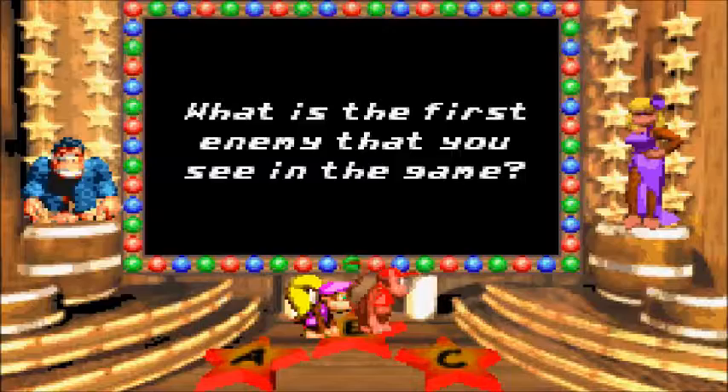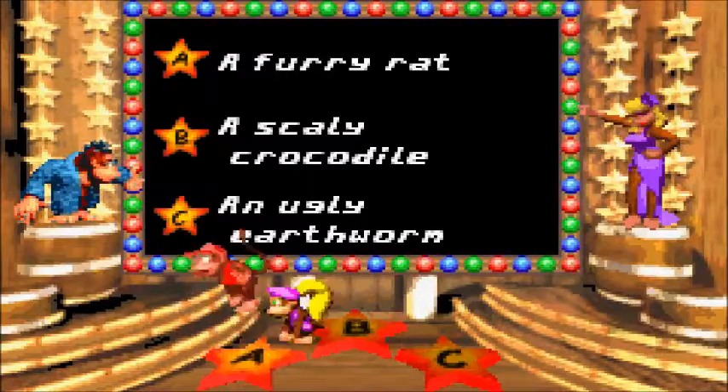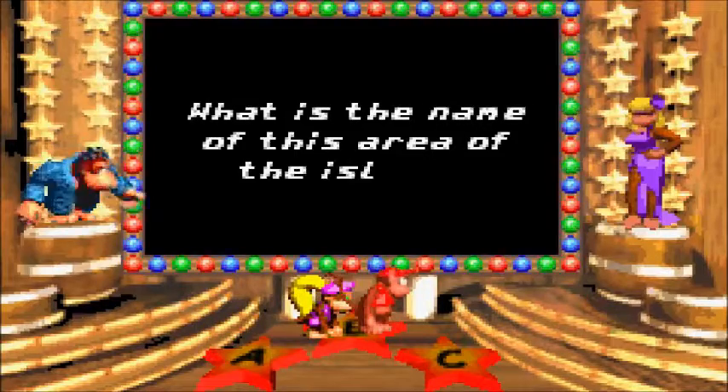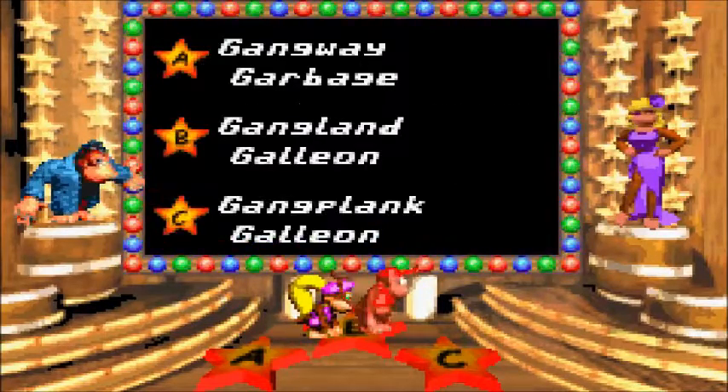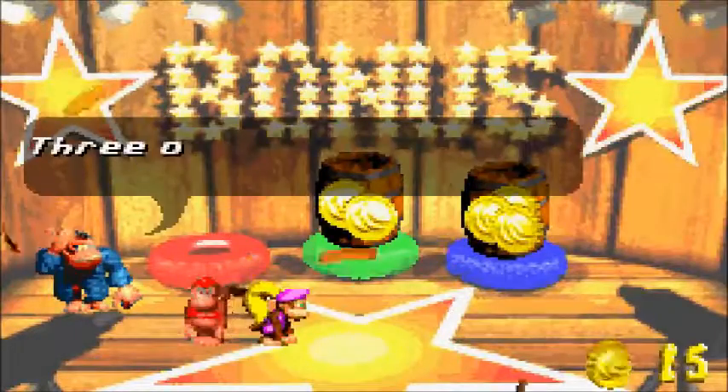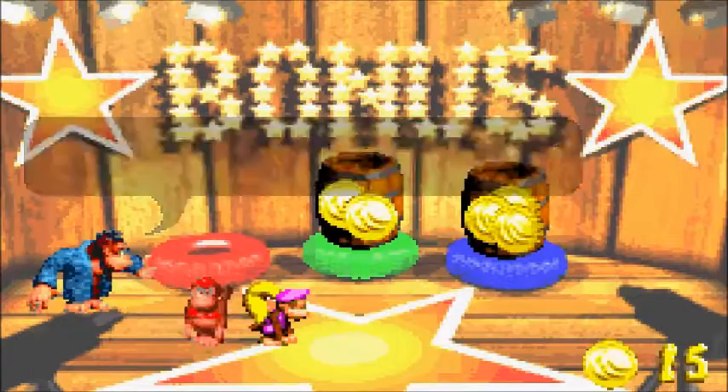What is the first enemy that you see in the game? A furry rat, even though it doesn't look like that. Good answer! What is the name of this area of the island? Definitely Gainweight Garbage — it's Gamepoint Galleon. You've been great contestants! Three out of three — you're pretty good at this!